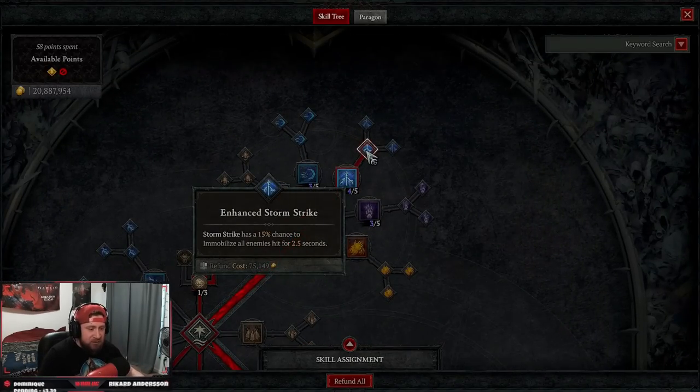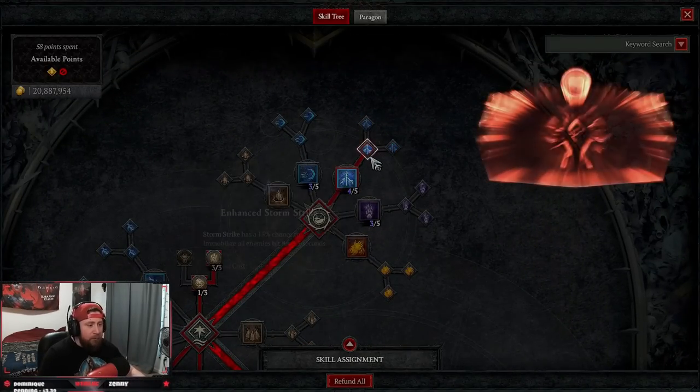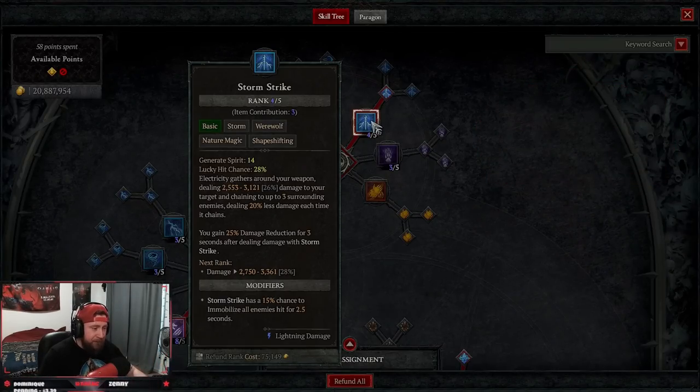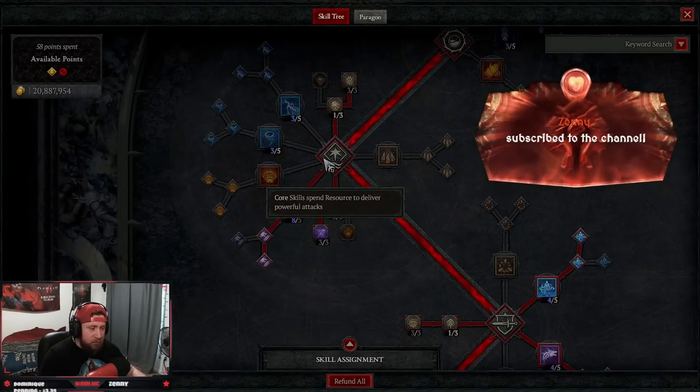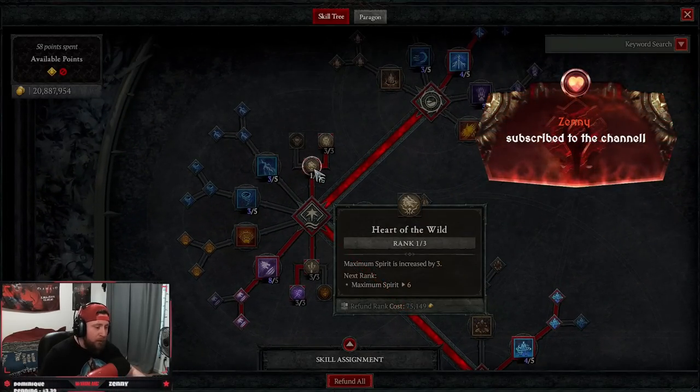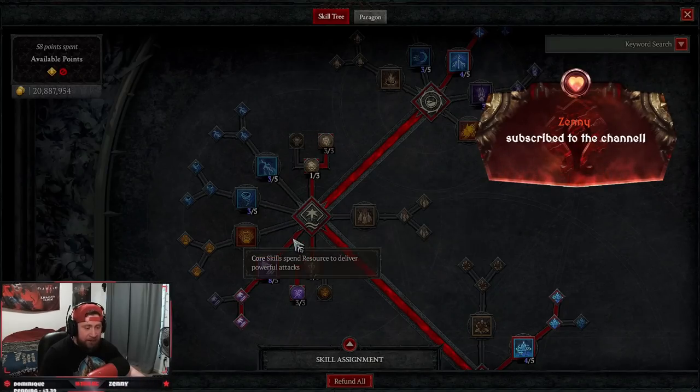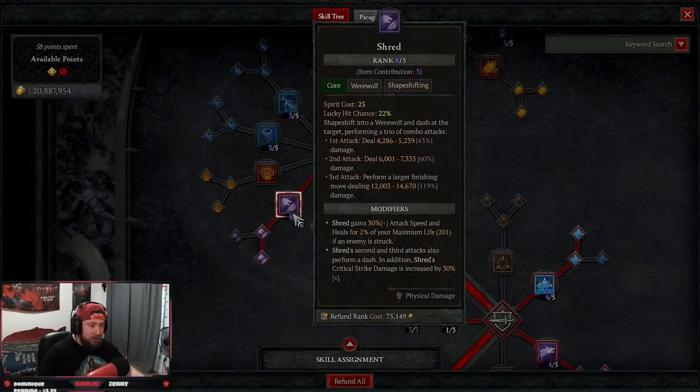Starting off, we are taking storm strike into enhanced storm strike. We only really have this just to get to the second thing — we're rarely going to be using our basic attack. But you definitely want storm strike just in case you're falling out of spirit and you're not able to cast shred. Then we go down to our core skills — we're taking one point in heart of the wild for more spirit, going into wild impulses so shred does more damage but costs more spirit. Then of course we're taking five points into shred, maxing this out.